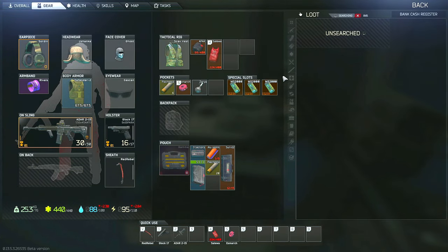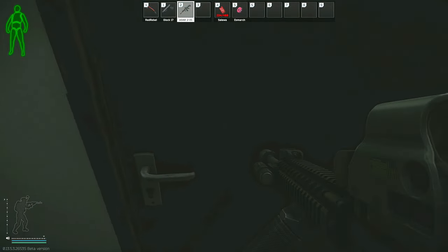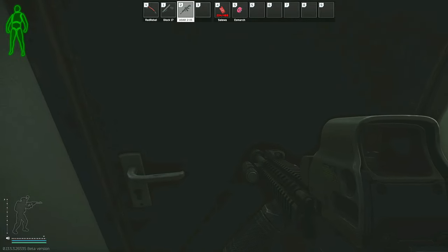I do have a trick for you guys that will essentially bypass the need for this key and still allow you to get into these rooms. If you bring you over to the other side, you can actually shoot out the glass and jump through to be able to loot the cash register and the safe, and completely bypass the need for this key.